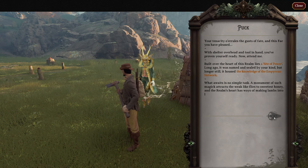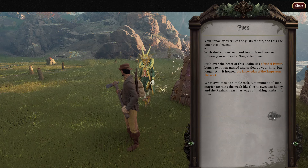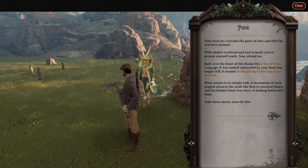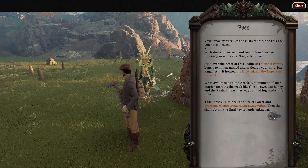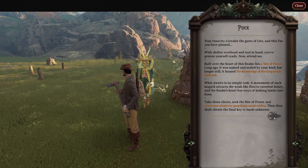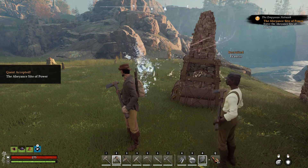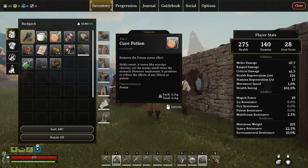'What awaits is no simple task. A monument of such magic attracts the weak like flies to sweetest honey. And the realm's heart has ways of making lambs into lions. Take these elixirs, seek the site of power, and overcome whatever guardians await within. Then thou shall obtain the final key to lands unknown.' In other words, we will get out of this realm.